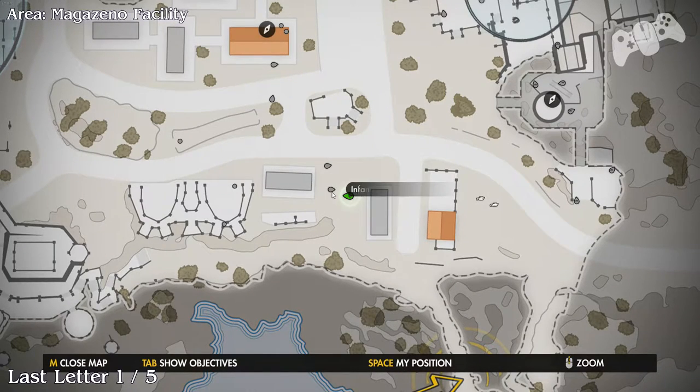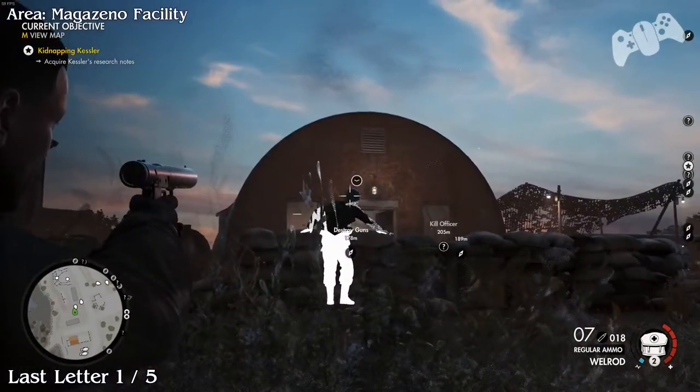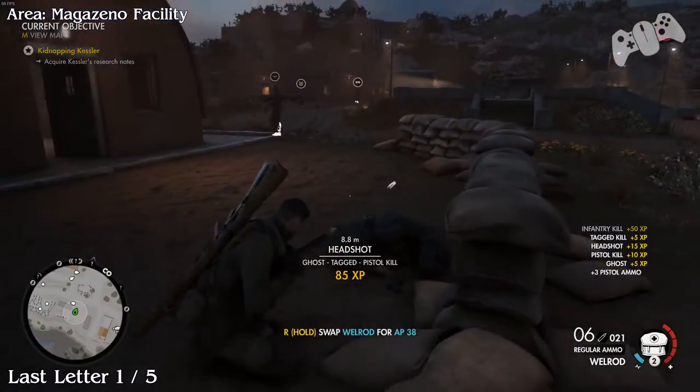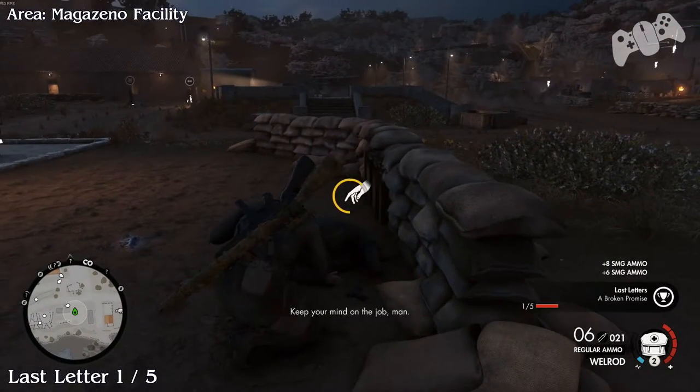Last Letter one. Very close from the last location there will be a German infantry on the left side next to the barracks. Kill him to find the last letter.